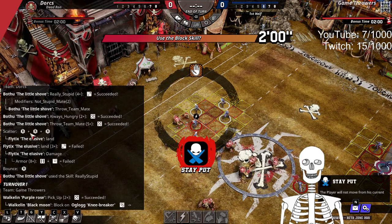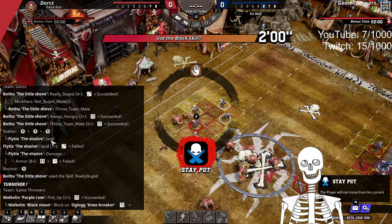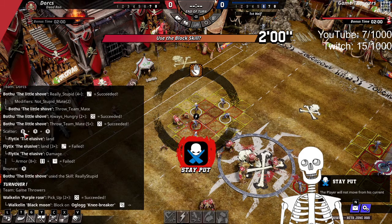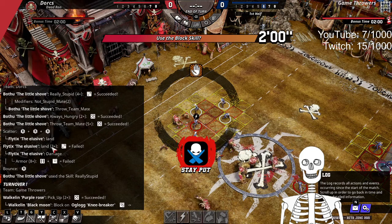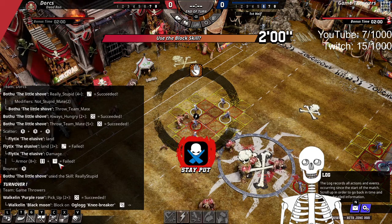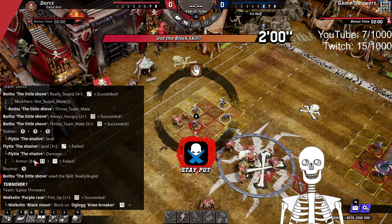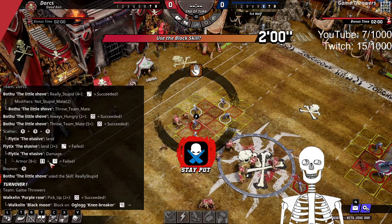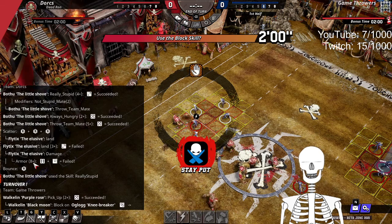So we got a 5 up, we scattered that distance and we scattered in those directions. We failed to land — we needed a 3 up, we got a 2 up. And we passed our armour test; it says fail, but obviously that means it failed to break the armour, so effectively we passed.